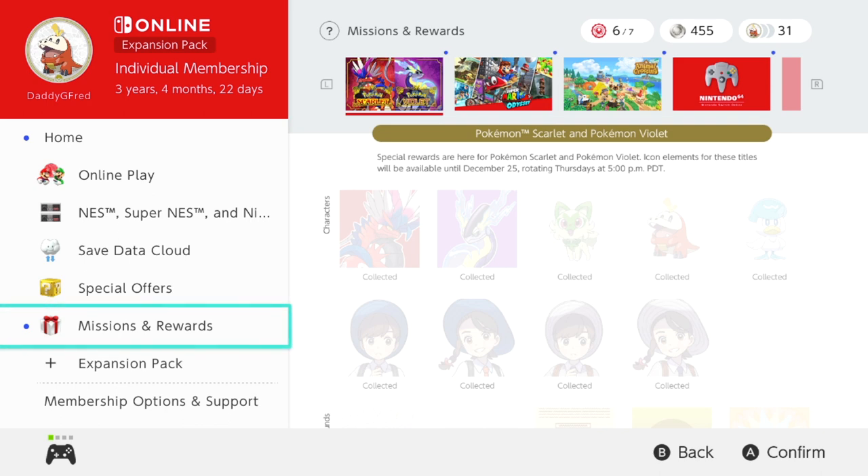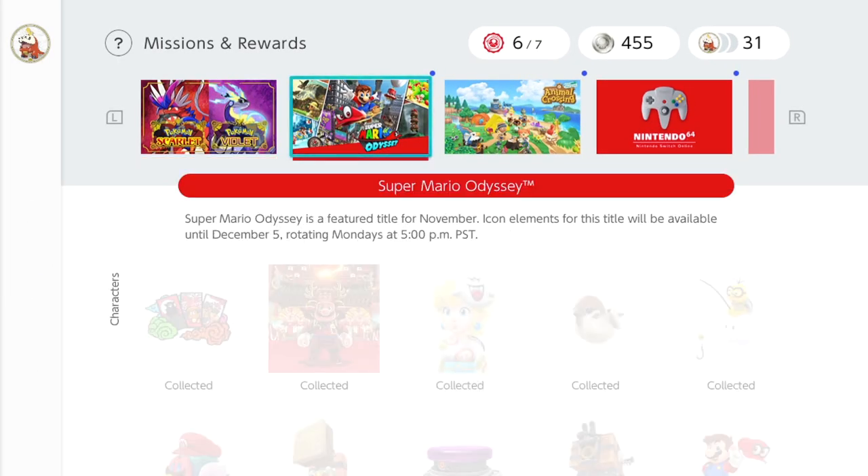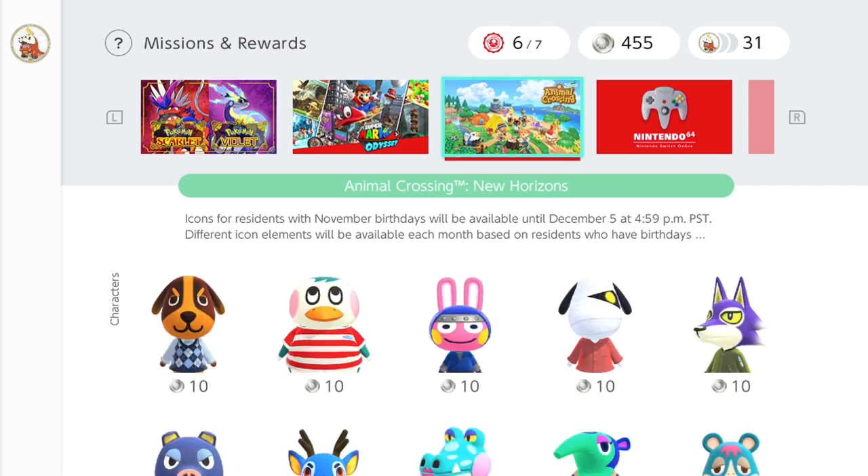You are going to need platinum points — I wasn't sure if they were platinum or silver, but yes, they're platinum points — in order to buy these icons.